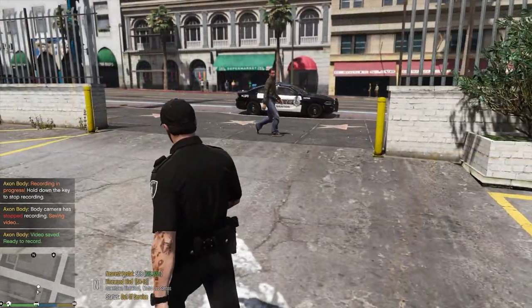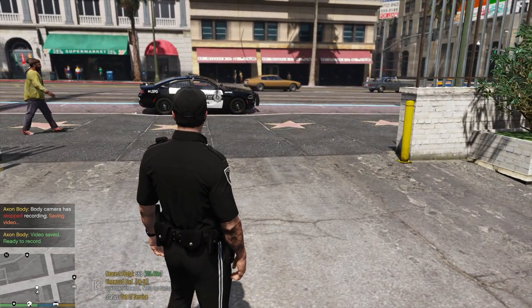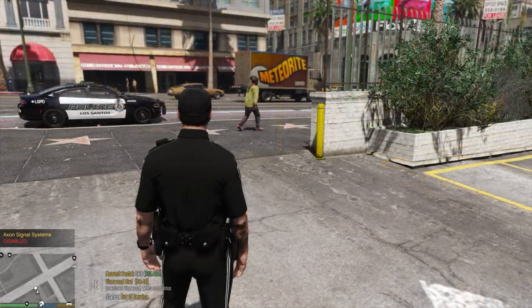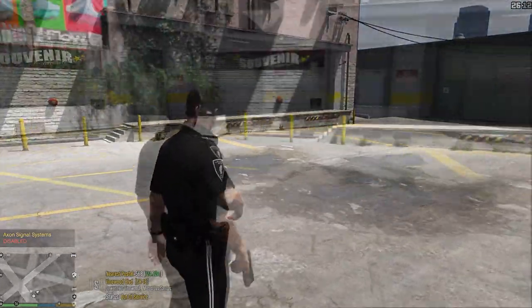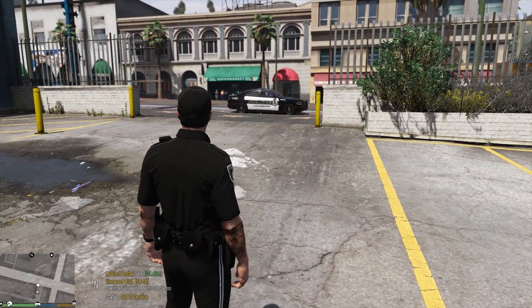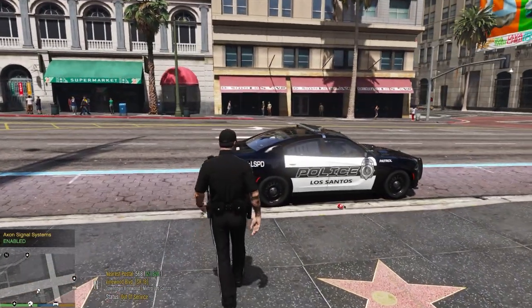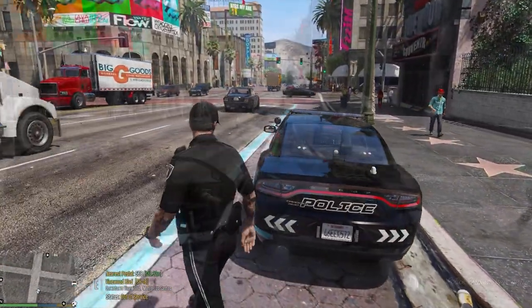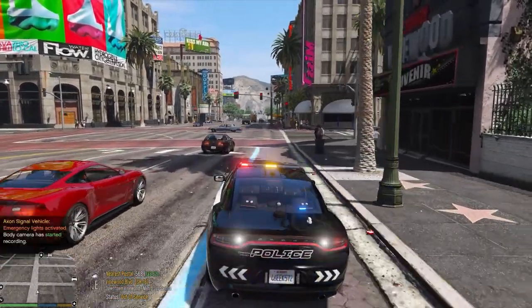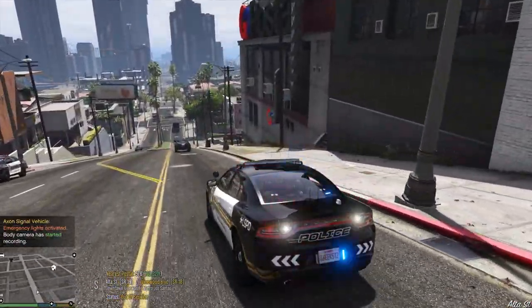To disable all sounds on the fly if you don't want to use the mod, press Shift plus the O key. You'll see 'All Axon Signal Systems Disabled' appear in the top left above the mini map. If you pull out your gun, nothing will happen. To reactivate it, press Shift plus O again. For stage three lighting, this also works for non-ELS vehicles — when you put on your sirens or lights, it'll activate the body cam sound.